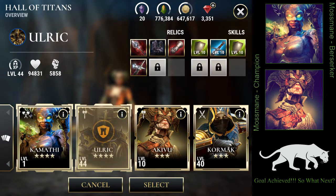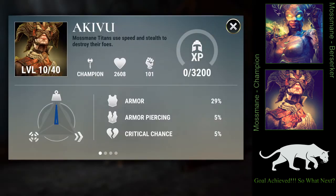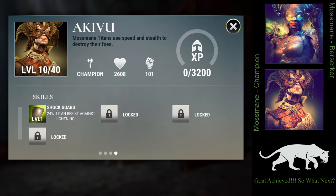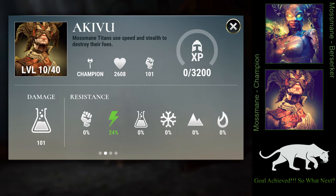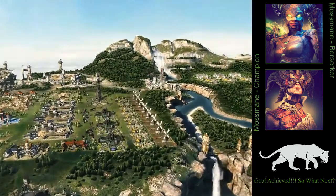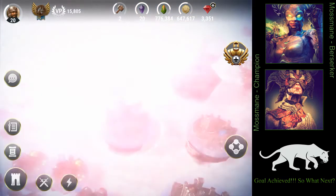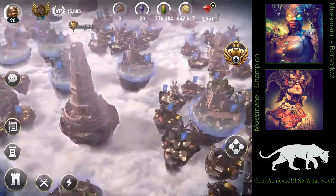That brings us to the second Titan from the event: Akivu. Akivu is a champion and he's a three-star champion. I might level him up because his skills are different — it's not just Panther buffs. I will definitely be leveling him up, and once I do, he'll probably end up guarding one of the VP lands I capture.